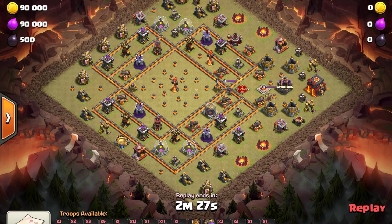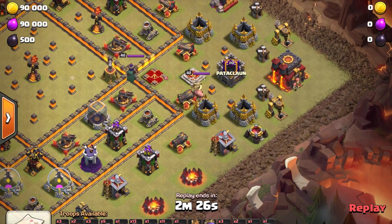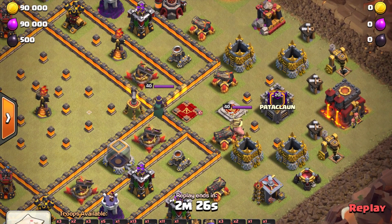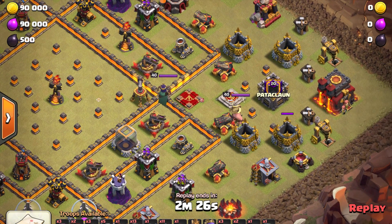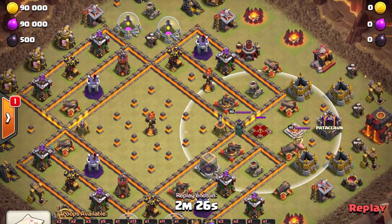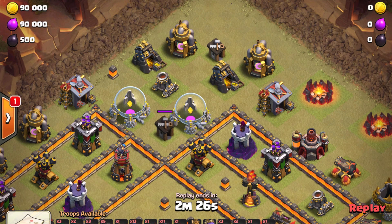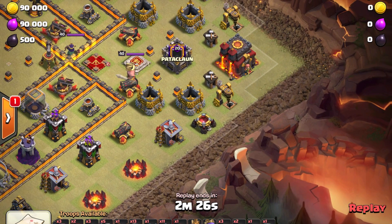In the second replay, Bow — a specialist with queen walk hybrid at town hall 10 — is again taking out both heroes and the cc with his queen walk. All these buildings in the open area will also clear a big chunk of the base, leaving very neat pathing for his hybrid. Over here is a really solid place to put a siege barrack because it can clear that area as well, making a great funnel.